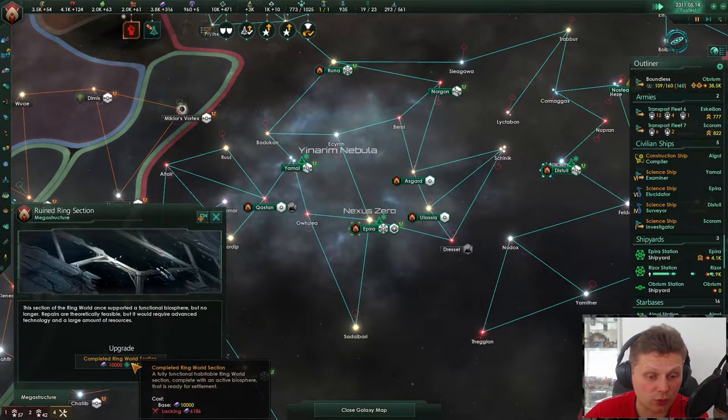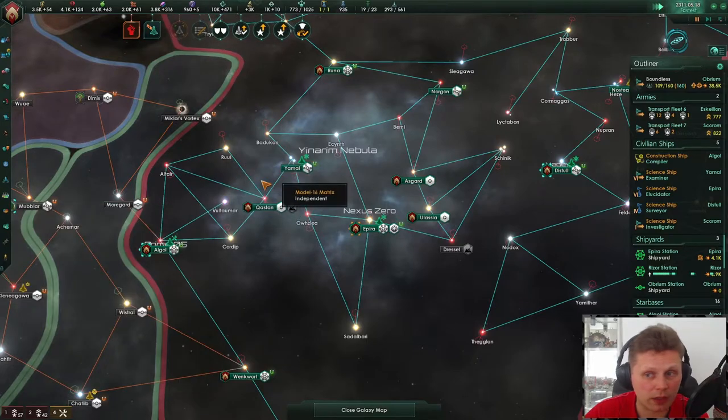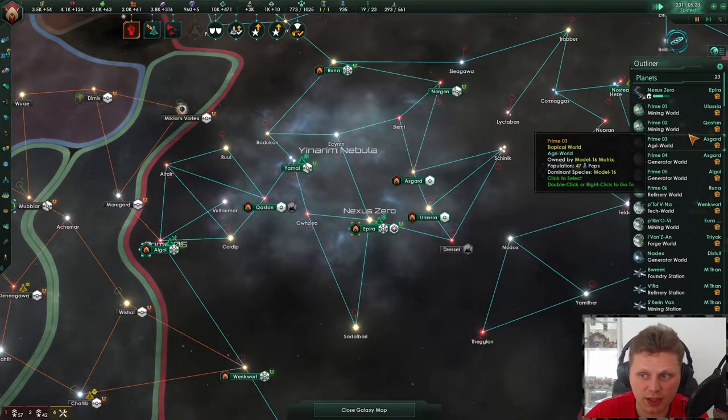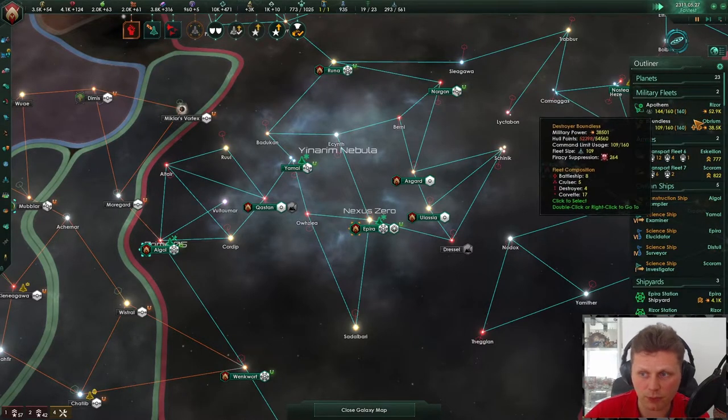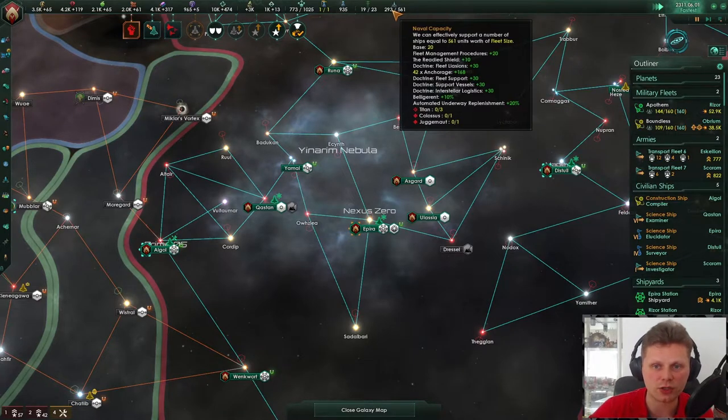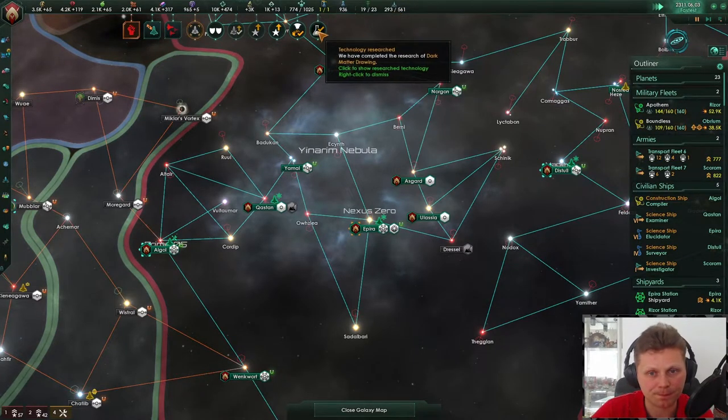We definitely need to change these — 6,000 more alloys remaining. We're already the strongest in the galaxy. I think we can squeeze in two more fleets. Technological acquisition successful.